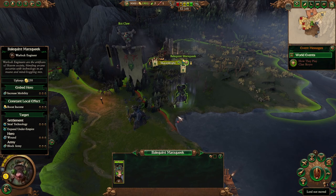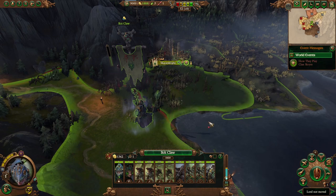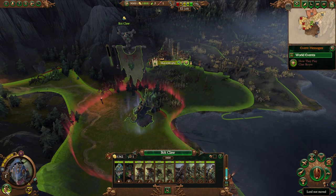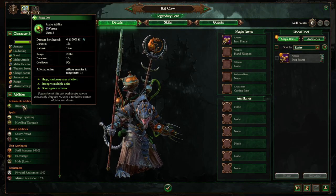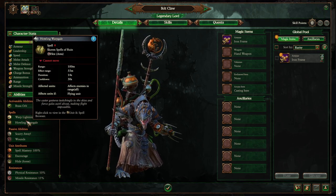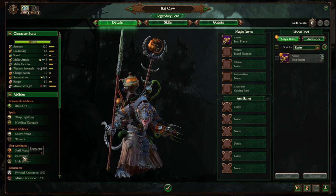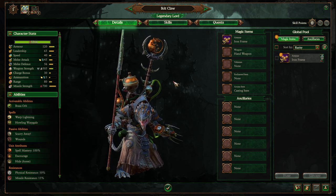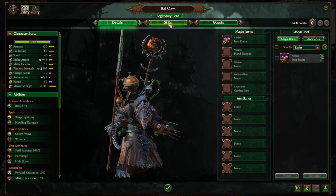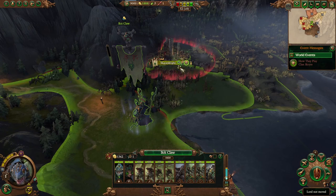We're going to throw Belenquent Marsqueak in with Ikit. Let's take a look at our rats real quick — specifically I want to see if anything bad happens when they lose their leadership. It does not look like it. Ikit, when we get a level, we're going to take Route Marcher and go down his spellcasting line, because he's a spellcaster.